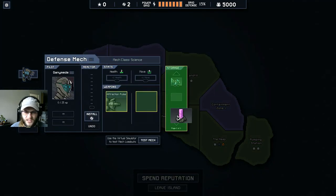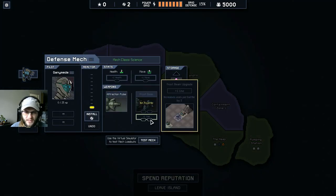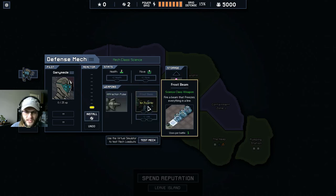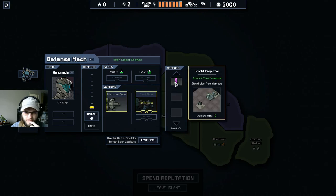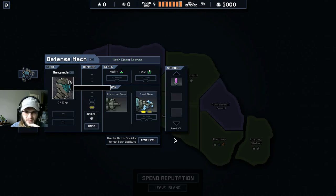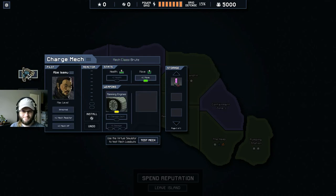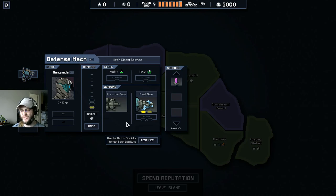Get this shield projector - throw that baby in. We only get one use per battle. I feel like it might be a bit better than the old shield projector. We can just freeze a whole line of bad guys here right? Just be like - stick them up! Freeze! In the name of Mr. Frosty.